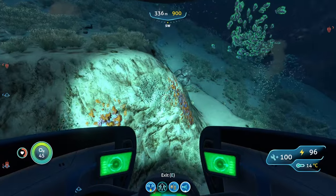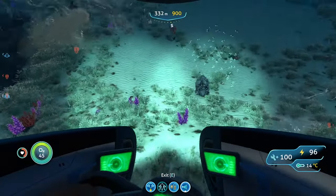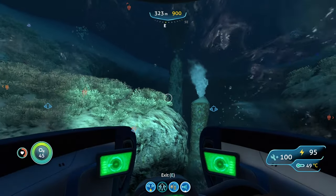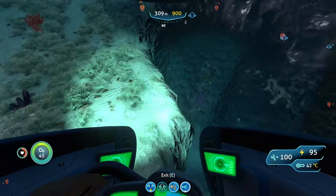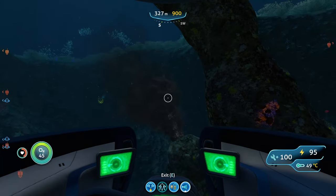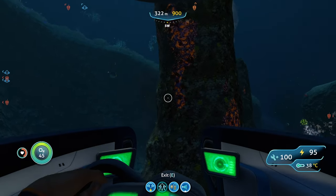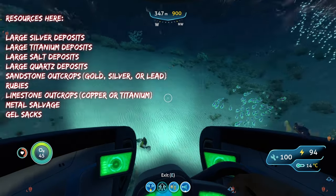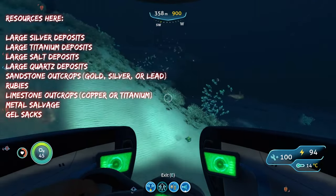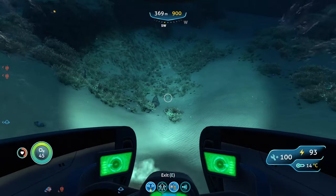For deposits, every spot has three or more. This spot has four: silver deposits, titanium deposits, quartz deposits, and salt deposits — salt isn't that great, but something's better than nothing. You can also find rubies in little mini caves here, and metal salvage is also around, which is a good source of titanium.